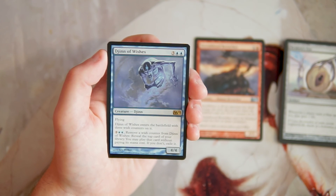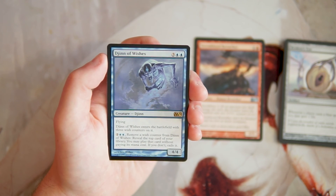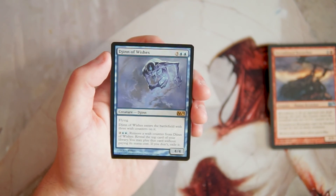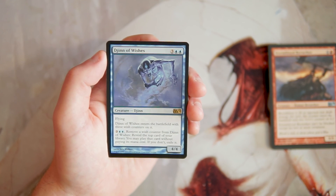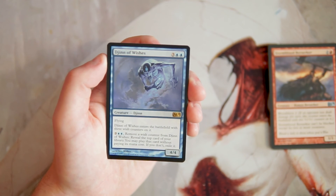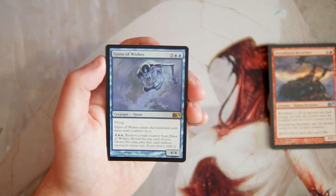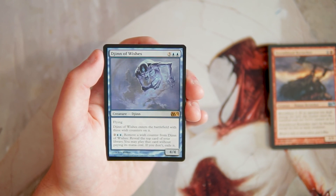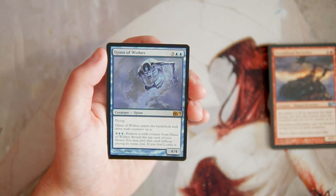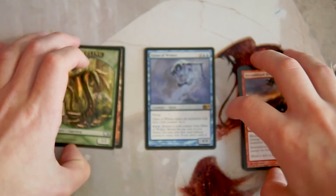Our rare is Genie of Wishes — a 4/4 flyer for three and two blue. When it enters the battlefield it comes in with three wish counters. You can pay two and two blue to remove a wish counter, reveal the top card of your library, and play that card without paying its mana cost; if you don't, exile it. This is a pretty clear pick. Rares in a core set are generally the most likely picks anyway, and the Genie is awesome — at the very least it's a 4/4 flyer for five. On top of that you get the wish counter mechanics to play cards for free, and you can activate it multiple times per turn assuming you have the mana. Genie of Wishes is definitely the pick.